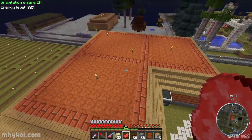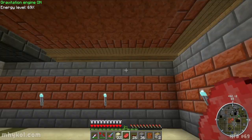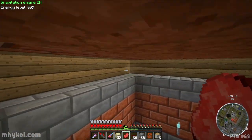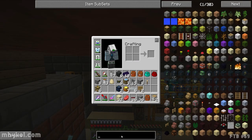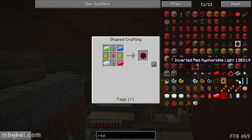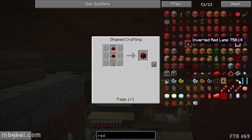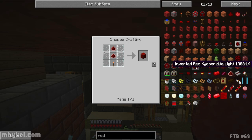I did the brick down that way, kind of splitting it into three parts. Inside, someone recommended glowstone around here, but I might do inverted red zychrodite lights or inverted red lamps instead. Let me make a couple of each and try the lamps.